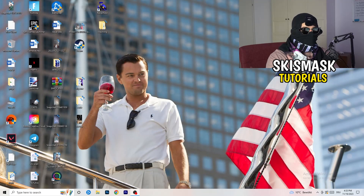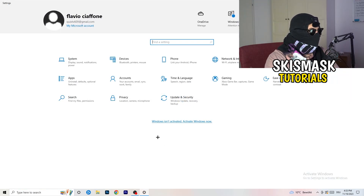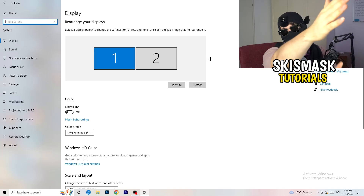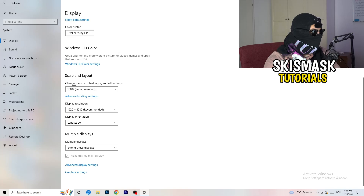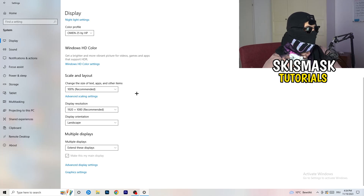Next, go to the bottom left corner of your screen or press the Windows key on your keyboard, then hit Settings. Once you're in Settings, go to System and then Display. Do the same thing you did in the control panel: identify your main monitor, check the color profile, go to Scale and Layout and change the size of text, apps, and other items to 100% as recommended. Then set the Display Resolution to match what you're using in-game — for example 1440 by 1040, or whatever resolution you're currently using.